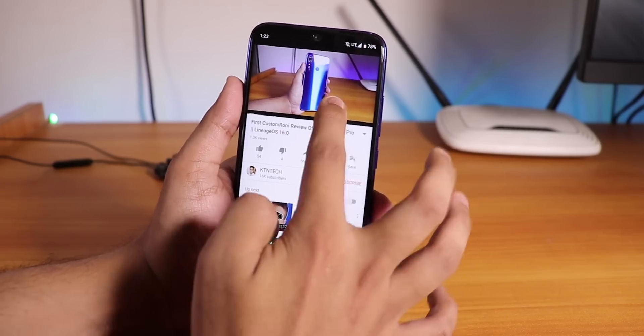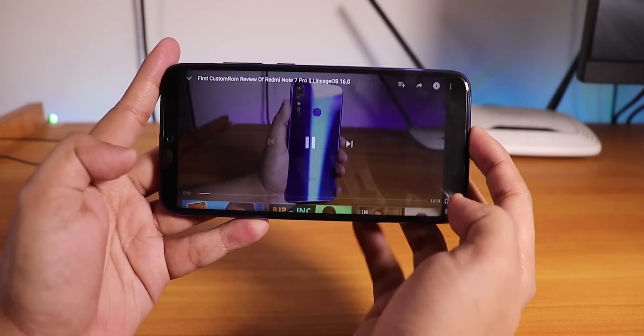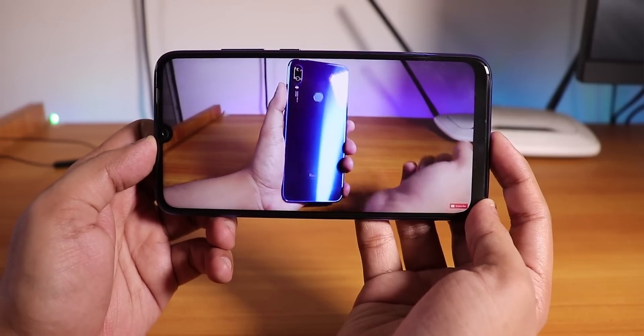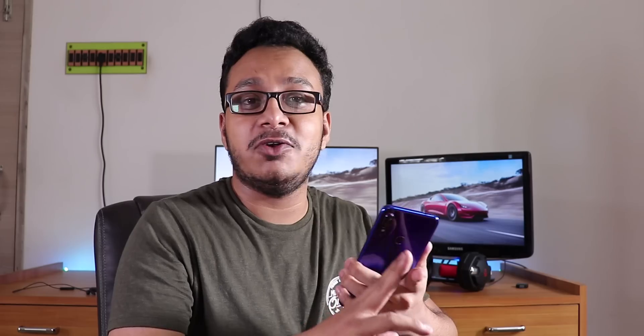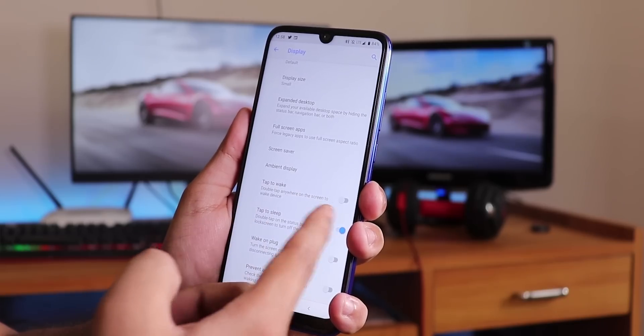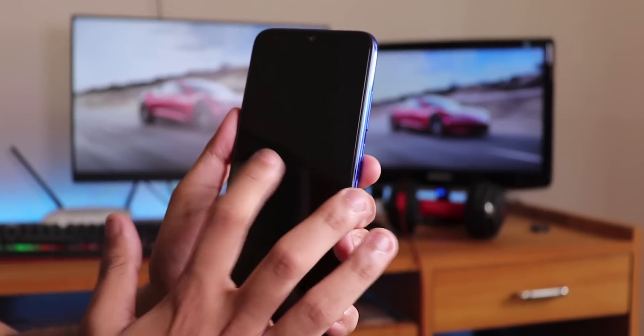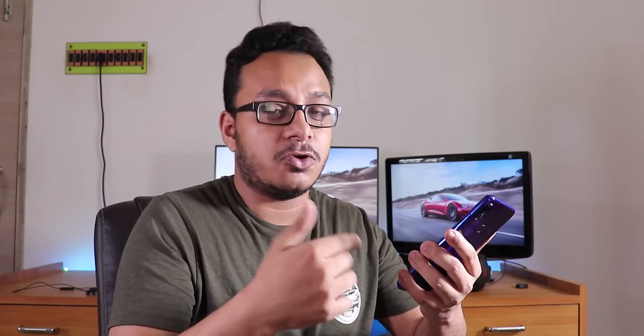One thing I don't like is that the screen colors are a little bit dull compared to MIUI — it's really noticeable if you have another device with optimized colors like the Redmi Note 5 Pro. I hope this gets improved in the future. Also, double tap to wake is not really working — locking the screen and trying double tap to wake does not work, though a reboot may fix this.